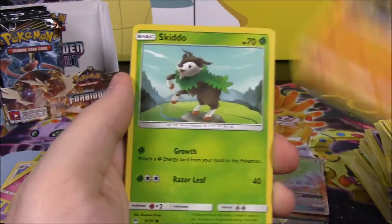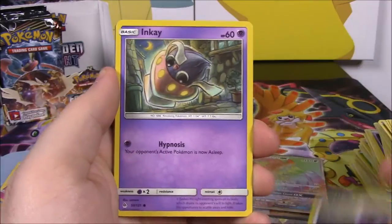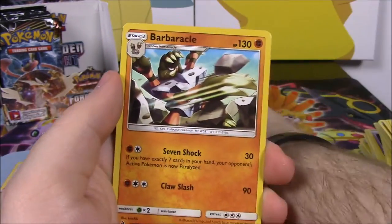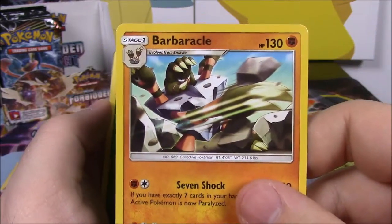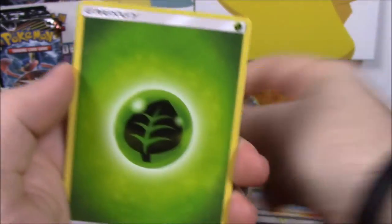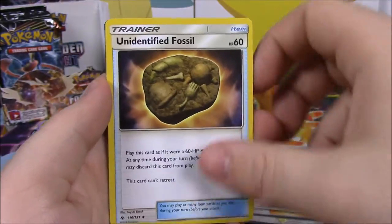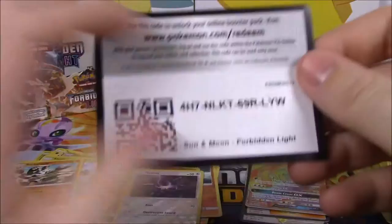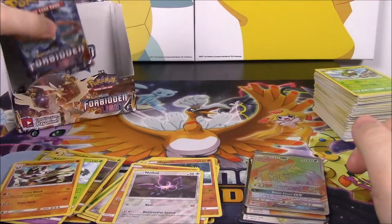And our last pack from this first half — we have Pancham, Skidoo, Noibat, Inkay, Fennekin, Noibat Reverse Holo, and a Barbaracle non-holo as a rare. Grass Energy, Unidentified Fossil Trainer, Dedenne, Gogoat, and the code. Now we're going to move on to the second half here, and of course we're starting off with a Greninja pack.